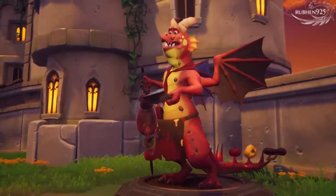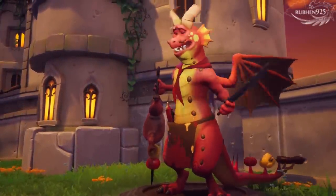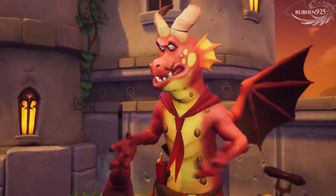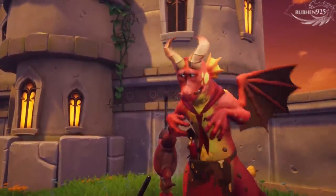Spyro, did you see a man dressed in blue running around here? He's a thief and he's stolen a dragon egg. You've got to track him down and get that egg. Run, run!